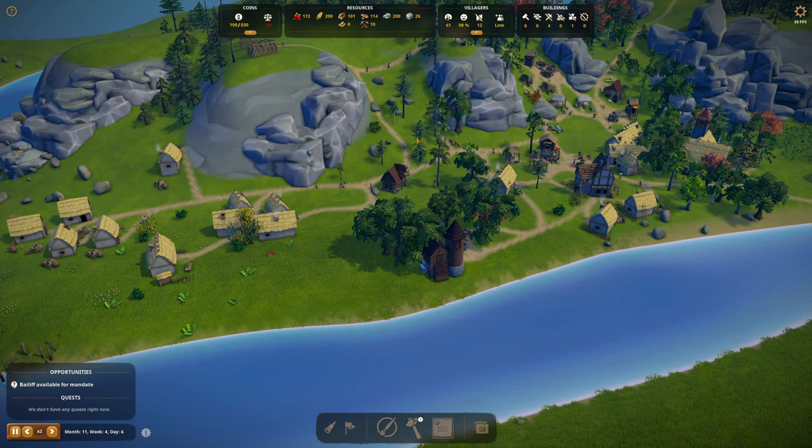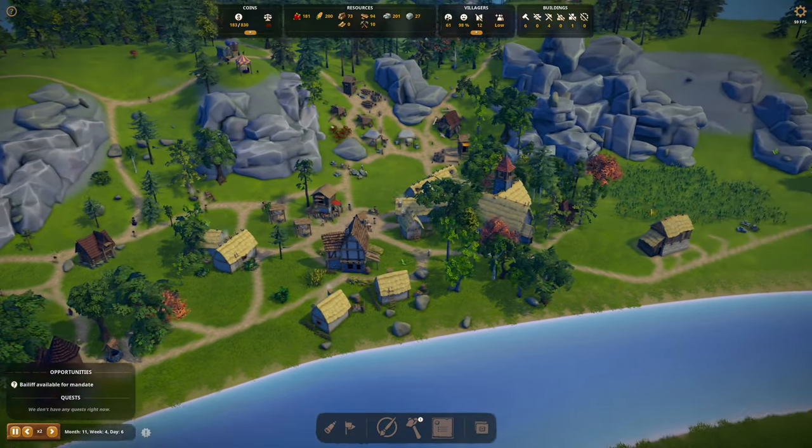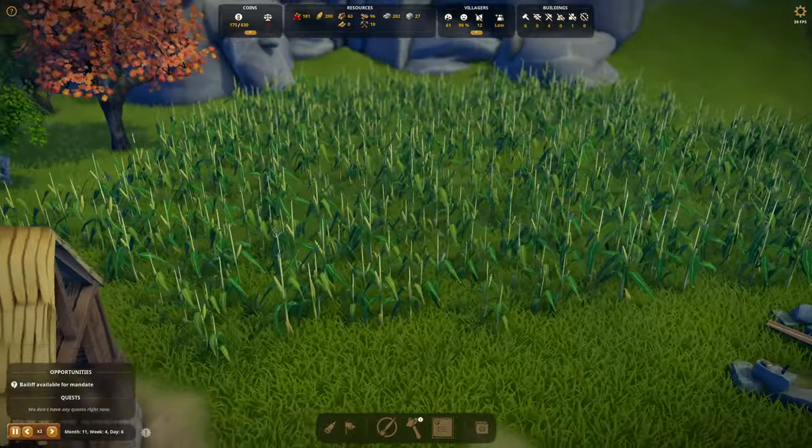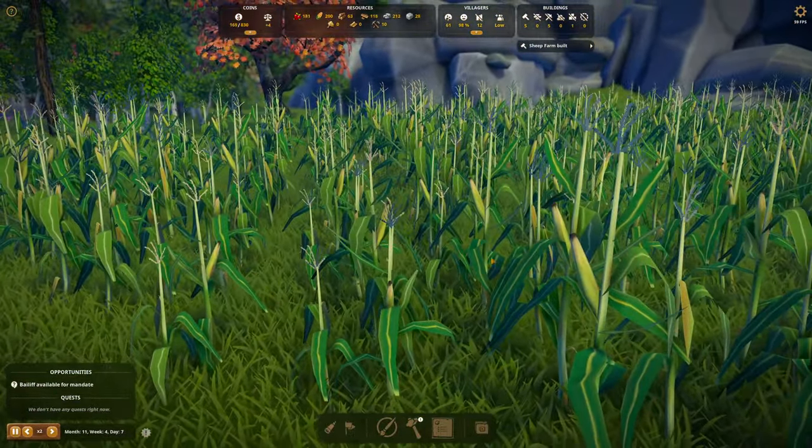Four new fishing huts — we'll get some fish in here. Then we'll have three types of food: berries, corn, and fish. I think I'll let the serfs buy fish too, and just keep the corn behind the berries. How's the corn looking — we got corn on the cob yet? It's getting there.